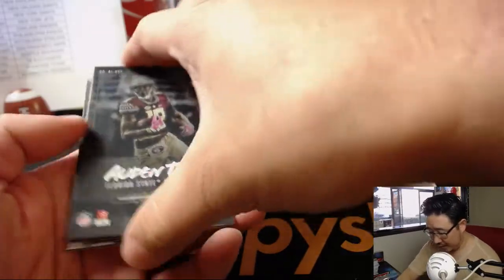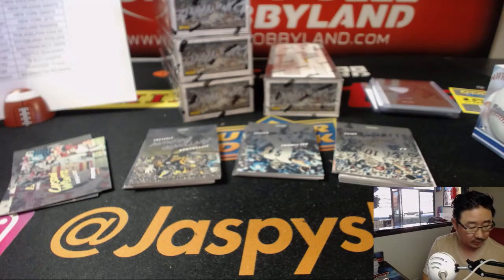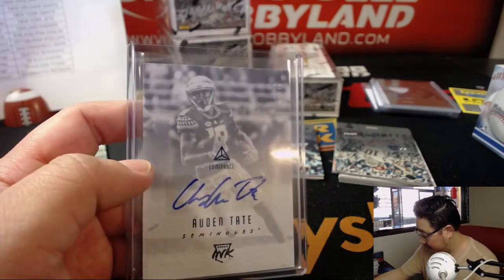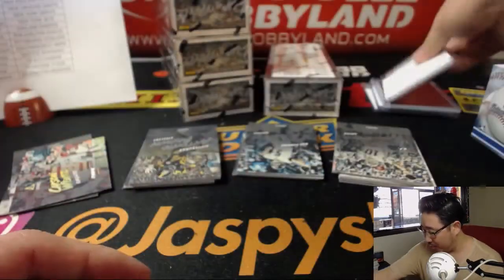We got Auden Tate out of 75. That goes to the Bengals. Man, the Bengals are getting a lot of hits in this one. Jerry Bennington crushing with the Bengals.